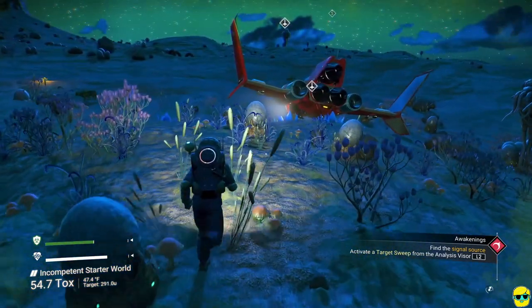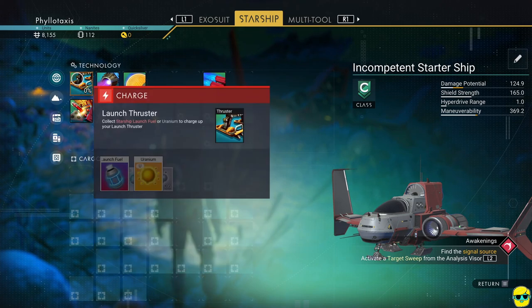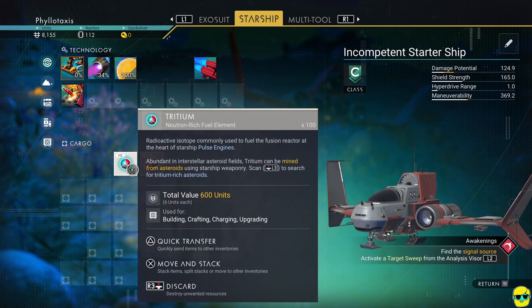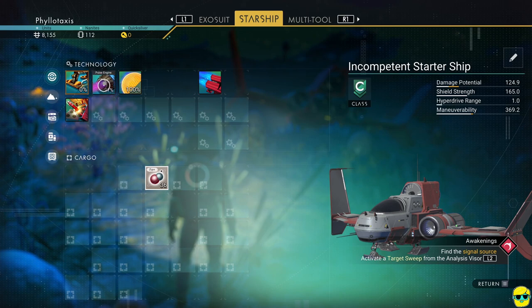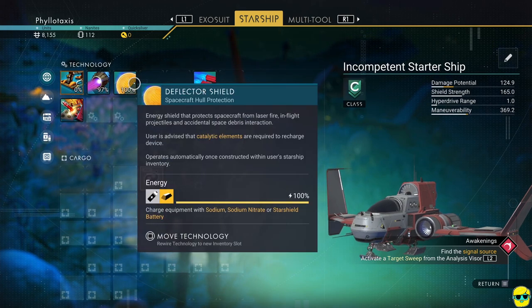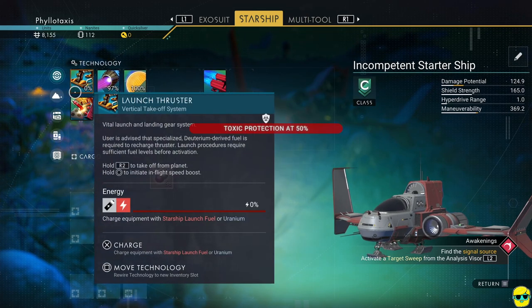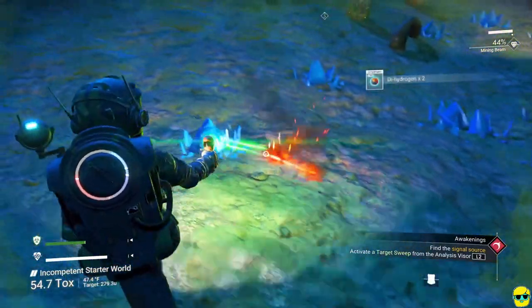If I push the center button and go to my starship, you can see my launch thruster is empty. If I push X to try to charge it, it needs starship launch fuel or uranium. Our pulse engine needs tritium or pyrite. Luckily we have a bunch of tritium on our ship already — I can pick up the tritium and drop it onto my pulse engine to almost completely recharge it. Our shield is at full strength but can be recharged with sodium. To make starship launch fuel, we're going to need some dihydrogen.